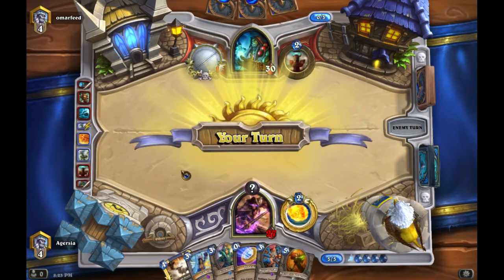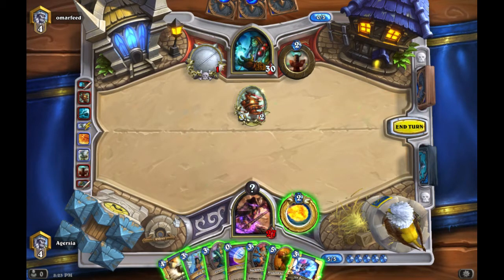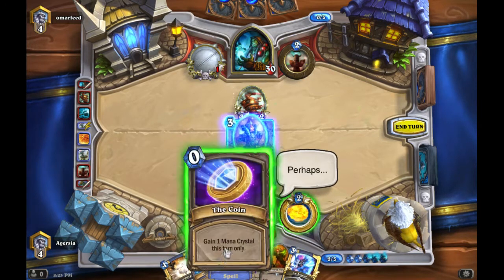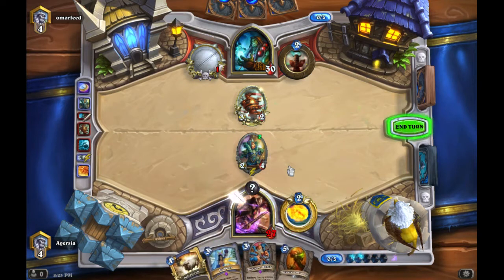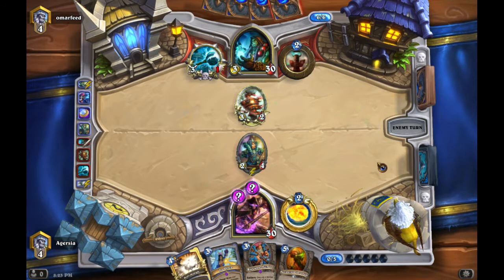We're sitting on Polymorph but right now it's only a 3/2, so not too concerned. My health is okay, he only has three cards, we have a lot coming up. We could just play Illuminator and recover health — going with that play. I'll even coin out an Ice Barrier to give us more health and more time to draw into something better, maybe a dragon.